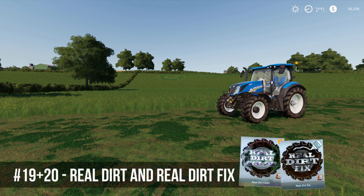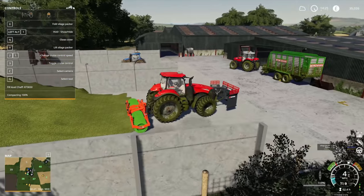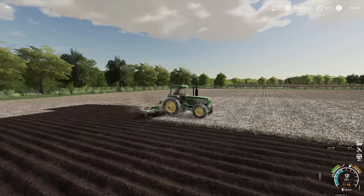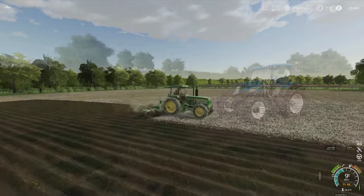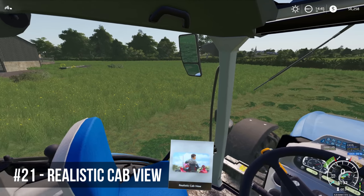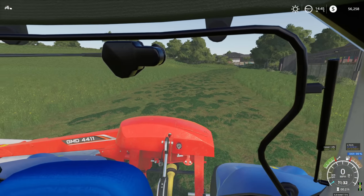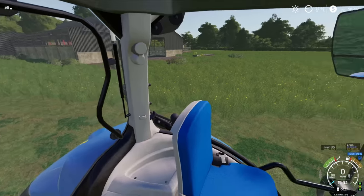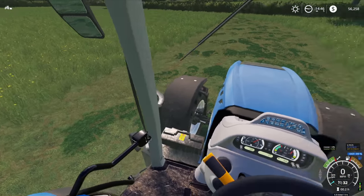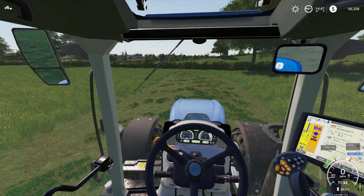Real Dirt and Real Dirt Fix are two mods that add visual enhancement to the game. They pick up the color of the surroundings you're driving in — green for grass, white for snow or lime — making things look a lot more realistic. Alongside that, Realistic Cab View allows the camera to move more authentically: when looking behind at machinery it moves to the side slightly, you can only rotate 180 degrees, and holding Shift lets you look over the back or out the side of your tractor to check clearance.